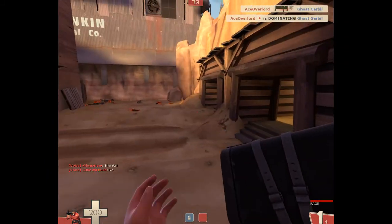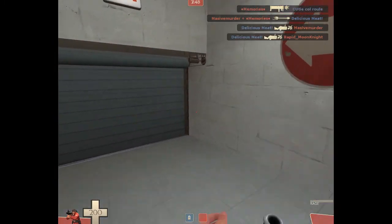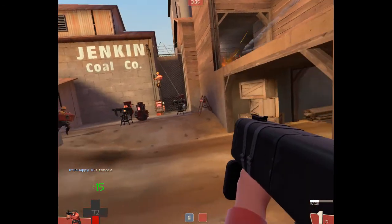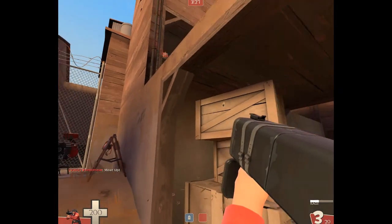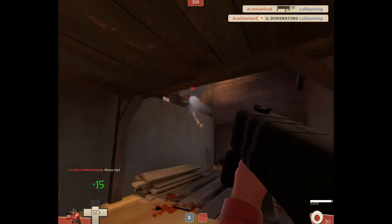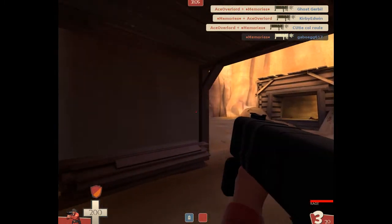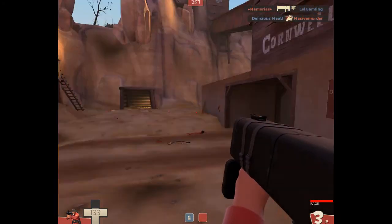Right now is where I die — it was a pretty weird death. I rocket-jumped up because I saw a bunch of enemies coming in, but I was focusing forward and didn't notice the Spy who did a side stab on me. Cutting a little later into the video, this is one of the highlights: we've pushed them back pretty far into their tunnel. They're only really coming out when they have an uber ready with their Heavy. We're in pretty good shape as long as we keep doing what we're doing.